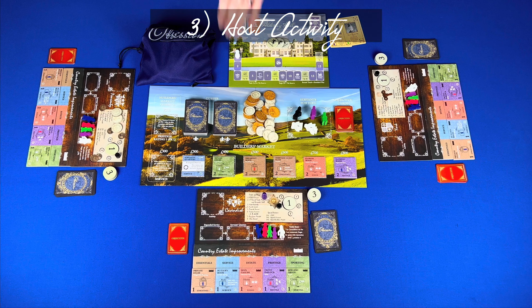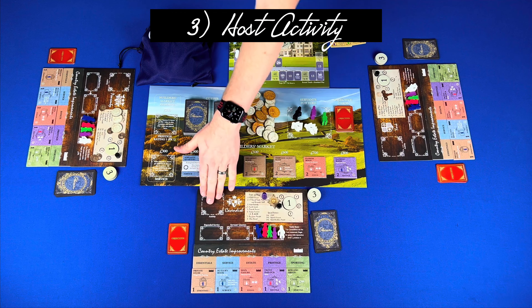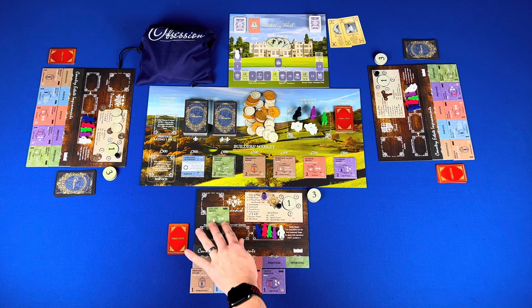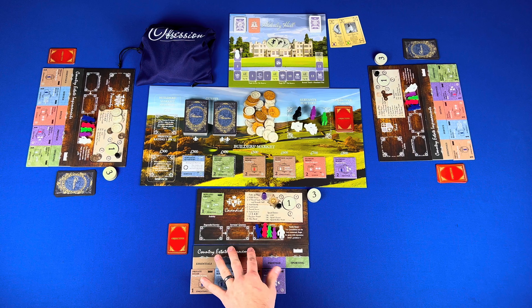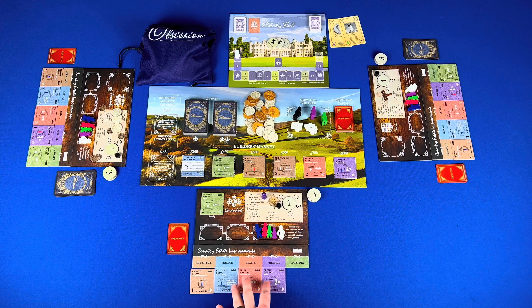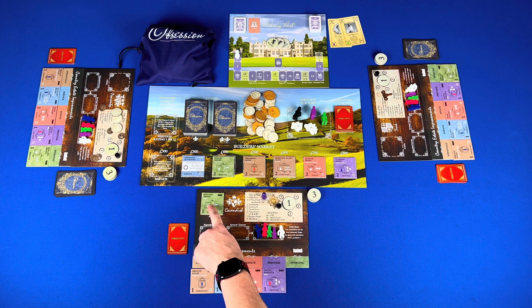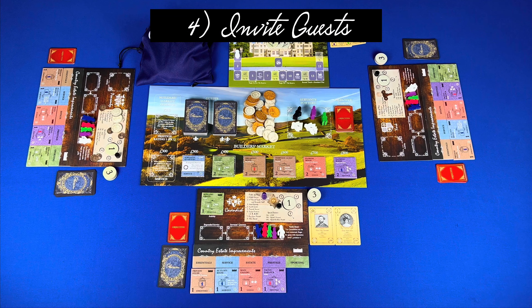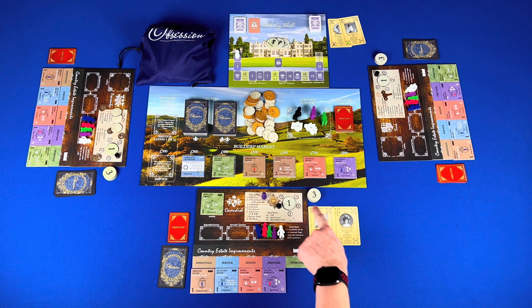Now let's take a look at gameplay. A game consists of four seasons, and a season consists of three to four rounds followed by a courtship. To begin each season you draw a theme card and start rounds. Each round, advance the round marker (except in the first round), determine if there is a special event, then each player in turn order takes a turn to host an activity or pass. When you take a turn to host an activity you carry out eight steps. Step one: rotate service — your servants go from expended to servants quarters, and from servants quarters to available.